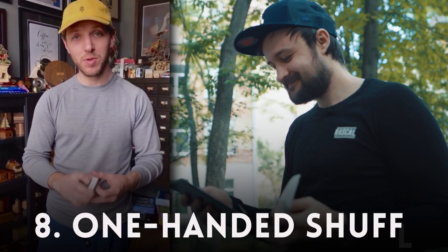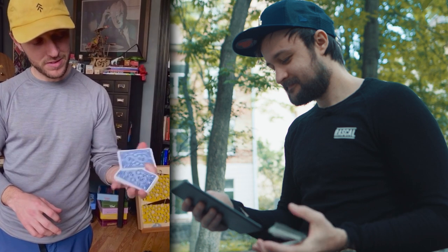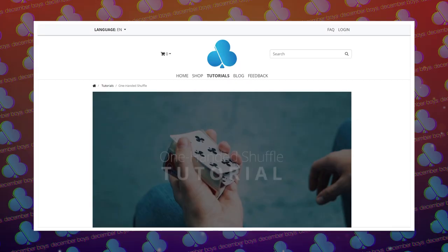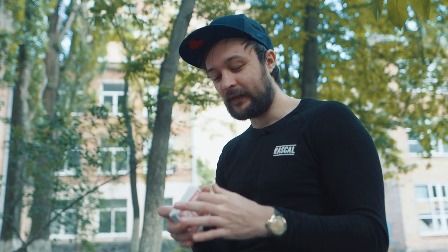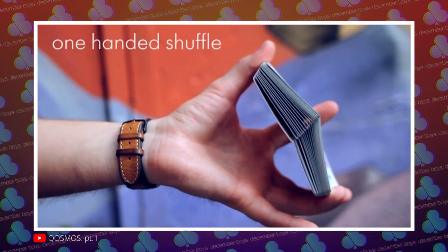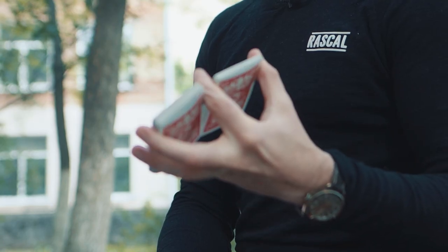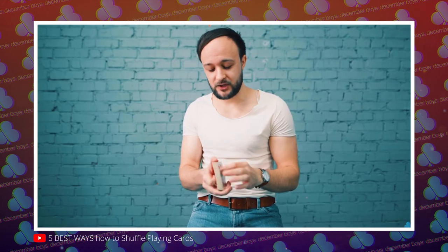Up next: the one-handed shuffle — a classic everyone should learn. You show this to a layman and instantly they know you mean business and you're a serious card player. We have a tutorial on our site and on our channel. For our Cosmos cardistry project released in 2014, we did the inverted version of the one-handed shuffle — you just split the cards and interweave. The one-handed shuffle tutorial will be unlocked once our classic riffle shuffle tutorial reaches a thousand likes or dislikes.